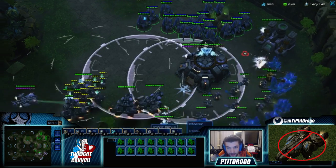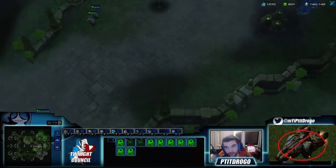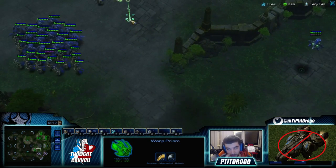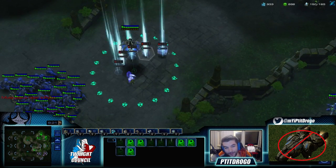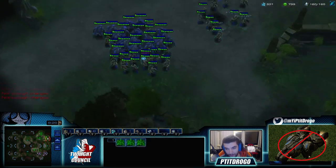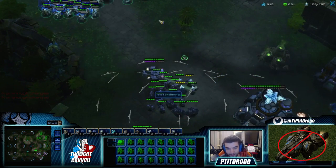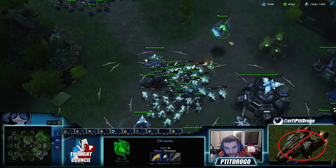One SCV, two SCV, a mule, and we run away. Why not do that? So now this is gonna be the beauty — we are about to counter the mass liberator playstyle really hard here. Okay, there's a drop and I don't have a pylon behind my mineral line — really bad, you need more pylons. So here, these liberators are about to get countered so hard.